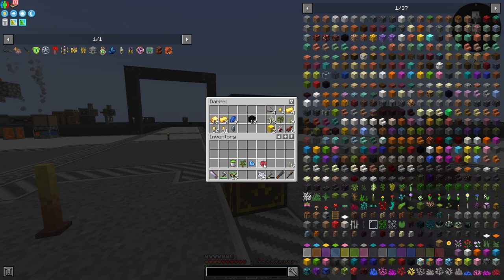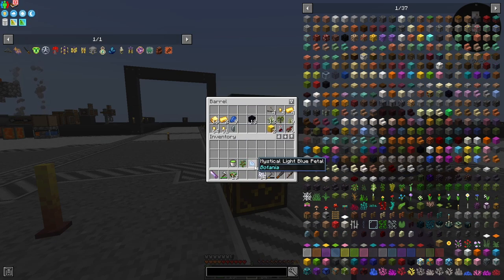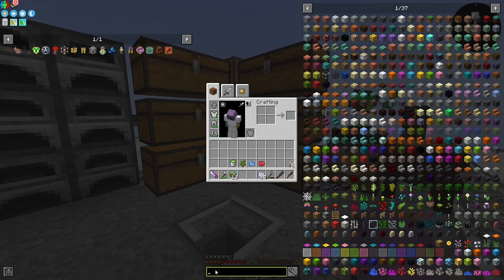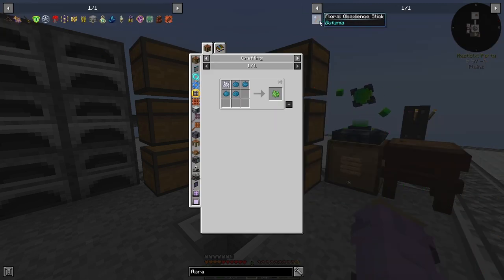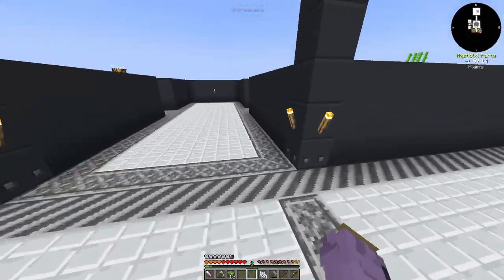We also had to get ourselves some red dye, which wasn't too hard — it's just beets in the crafting table. And we also got ourselves a mystical light blue petal. You can get any type of petal. If you do floral fertilizer, it's just bone meal in any four colors of dye, and we have plenty of dye whether that be white, black, or whatever.